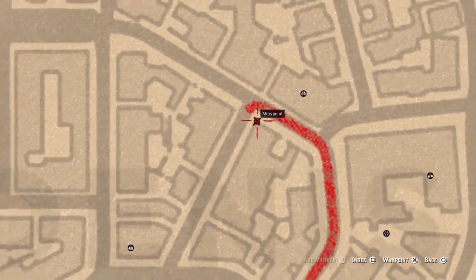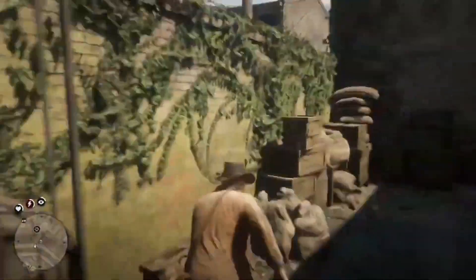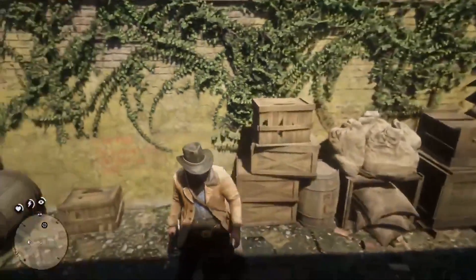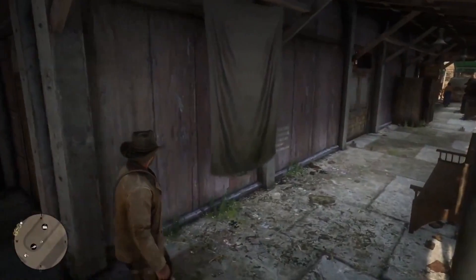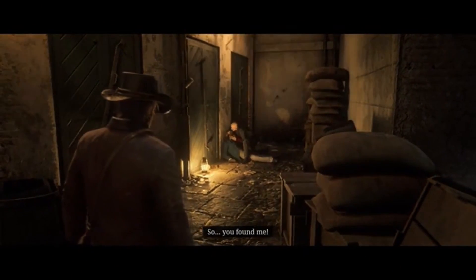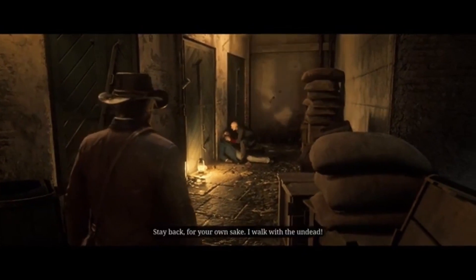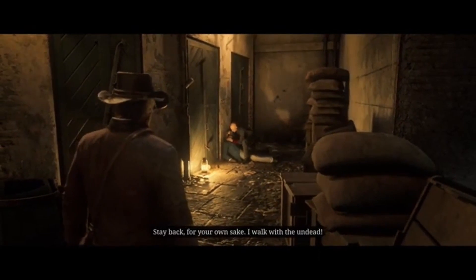If you're a fan of Easter eggs, then you're in for a treat because RDR2 is packed with them. From references to old movies to nods to other video games, this game has it all. One of the most exciting Easter eggs in the game is a vampire that's hiding out in St. Dennis. So keep your eyes peeled for all the hidden gems and references that the game has to offer.